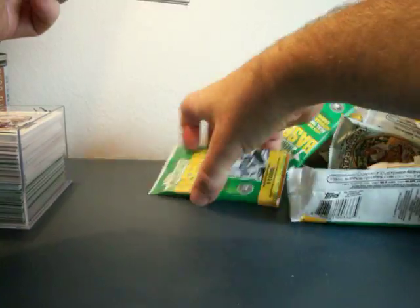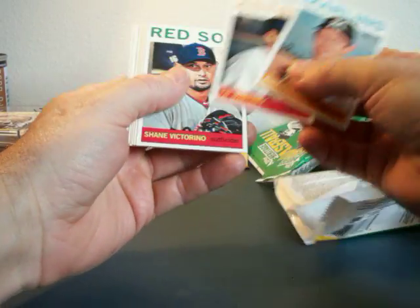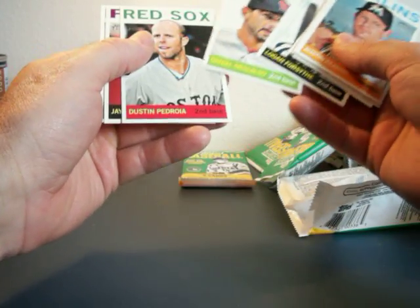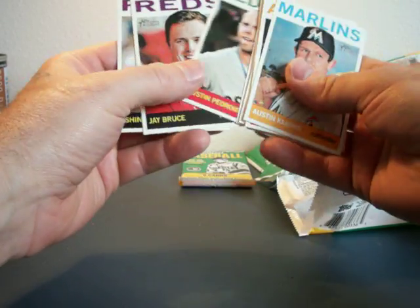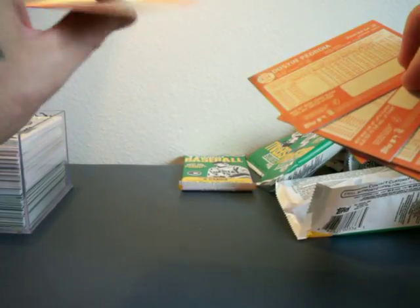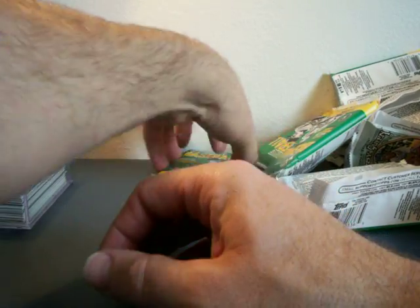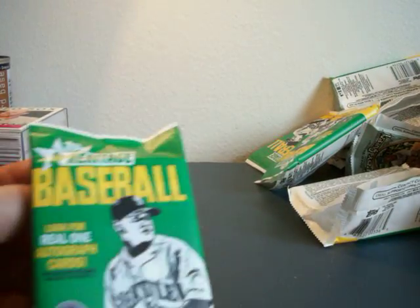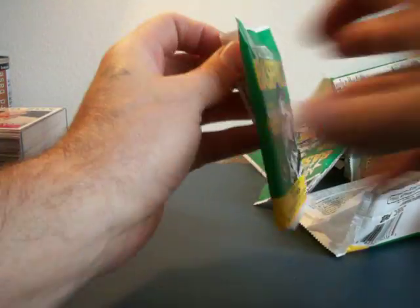Two packs left. Got Austin Kearns. Martinez. Victorino. Simmons. Forsyth. Dustin. J. Bruce. Choo Choo. Daniel. And Dustin — I believe is a short print if the numbers start at 400. One Blue Border Variation per box — it should be in this pack here.